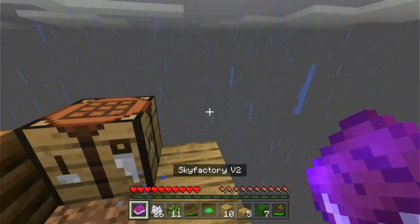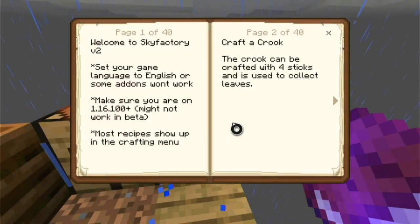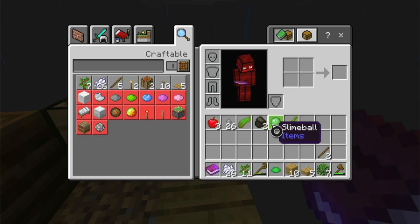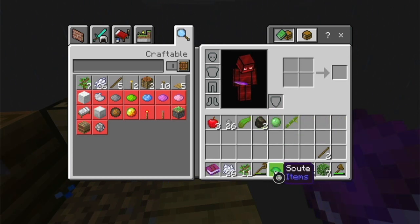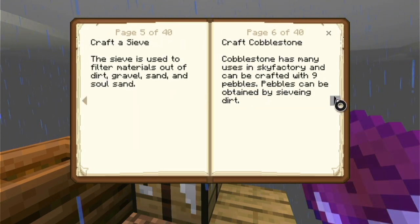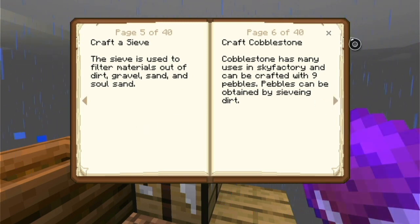Okay, so I did that. I have 26 pebbles. What else do I have? A kelp, three apples, two charcoal, a slimeball, bamboo, and a scoot. I don't think I've ever held a scoot in my hand. I don't even know how to say it — you can tell I haven't done much with it.